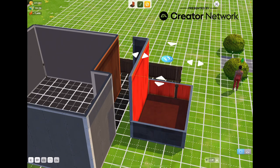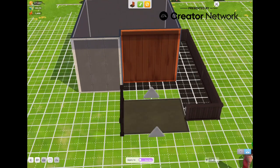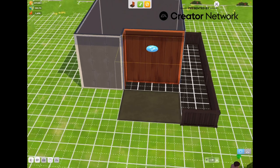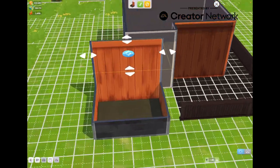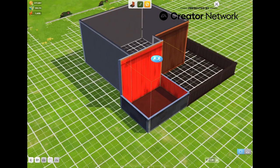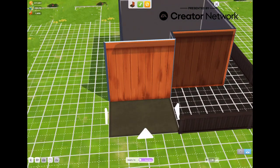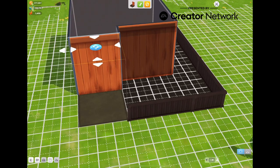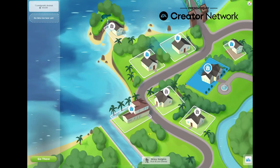I wanted to check if a previous bug still exists. Actually it doesn't — the bug is removed! In our test builds, there was a bug where if your balcony touched the wall and you removed unnecessary walls, it used to say the space was invalid. Luckily the team has fixed it, and now it slots in seamlessly.